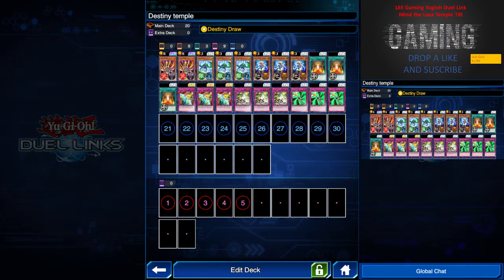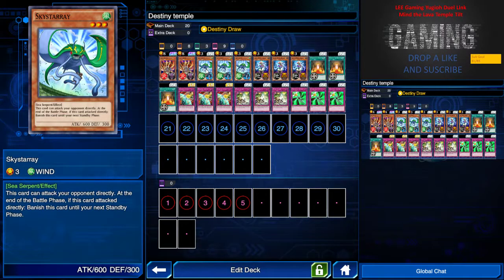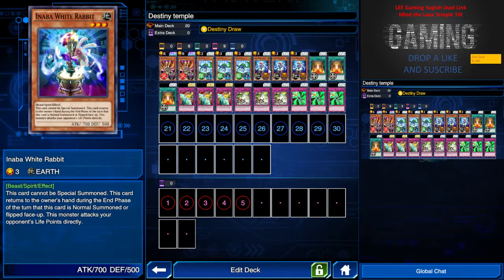Hi everyone, welcome back to another episode of Lee Gaming featuring Yu-Gi-Oh Dueling. Today I'm gonna show you a new tier which is the Destiny Temper, aka Lava Temper tier. Basically we have a new acquisition since the Yami Marik farming, so we have two Lava Golem here, one Sky Starry, and one White Rabbit.